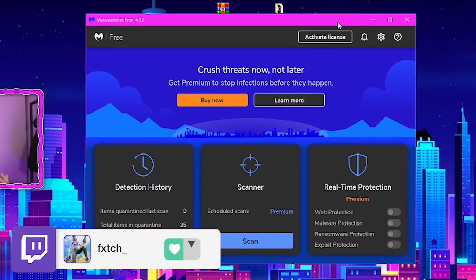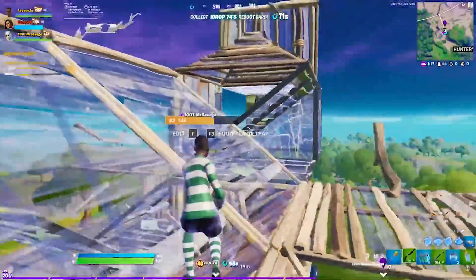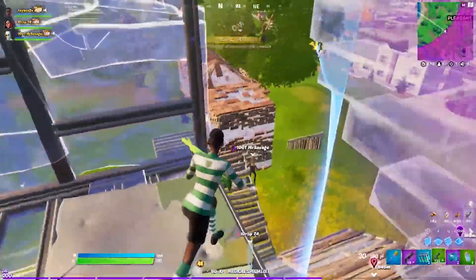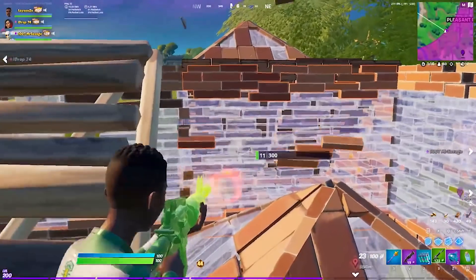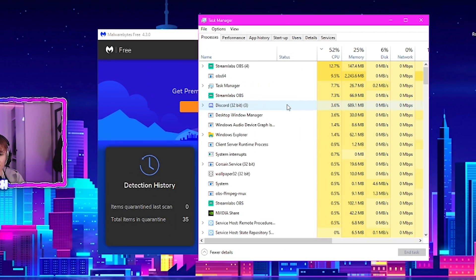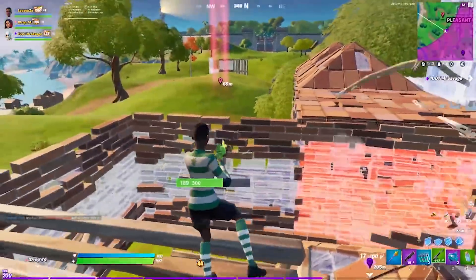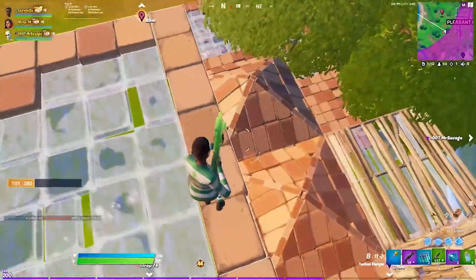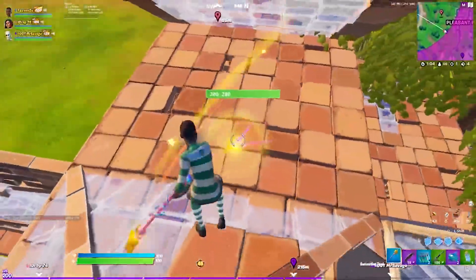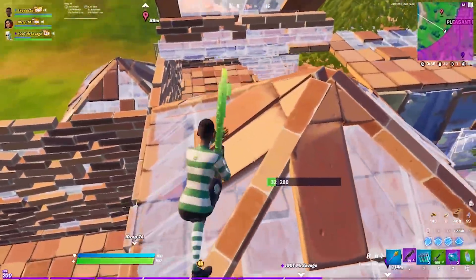If you uninstall Windows Defender and download something like Malwarebytes instead, this puts you fully in control. You can open it whenever needed — let's say you're downloading something or browsing the web, you open up Malwarebytes, activate the antivirus, and you're protected. But when you want to load up Fortnite and play games, you can simply turn it off by going into your display tray or just ending it in Task Manager, and now nothing is in the background taking up usage. Windows Defender will really add to 100% CPU usage, so just use a third-party antivirus where you're in control — it keeps you equally protected.